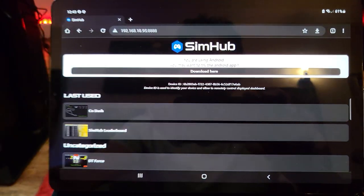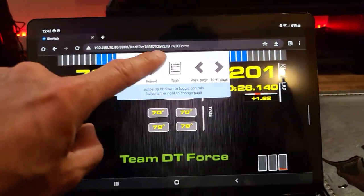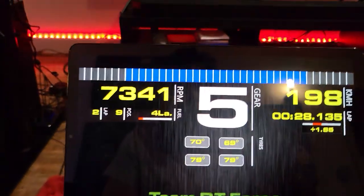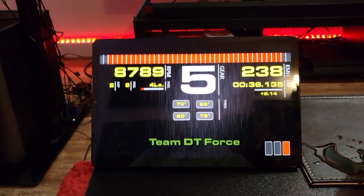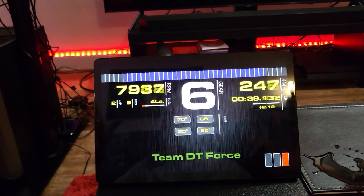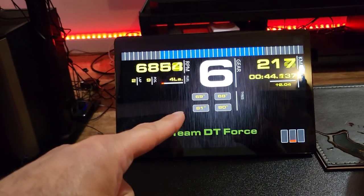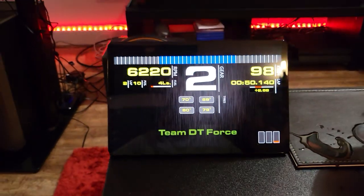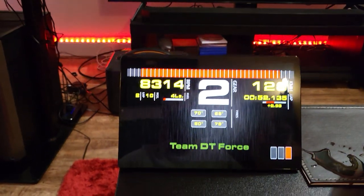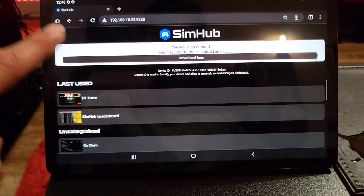We've also got different things set up — there's this leaderboard here in full screen. It tells you your position, track temperature, air temperature, best time all-time, session best, last lap. It's very clever and useful, especially if someone else is watching. You can put it on a dashboard — we've actually got a dashboard here showing exactly what Ed's seeing on his screen: gears and everything. So if you want to use a bonnet view, you could use this as your dashboard display.